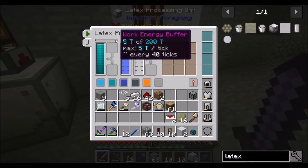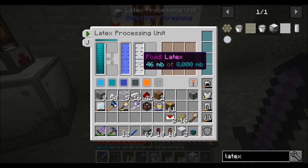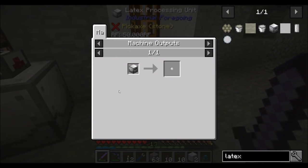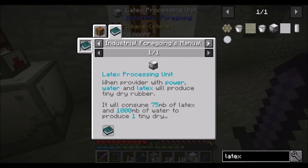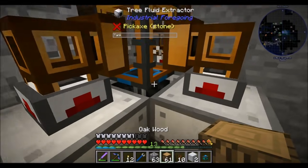That must be the processing speed. It says 200 ticks — 200 ticks is 10 seconds, right? But it's not taking 10 seconds; the process seems to be taking about one second. We've got tiny dry rubber from our fluid latex — it takes 75 millibuckets of latex and one bucket of water to produce it. So it uses a decent amount of water and 75 millibuckets of latex.